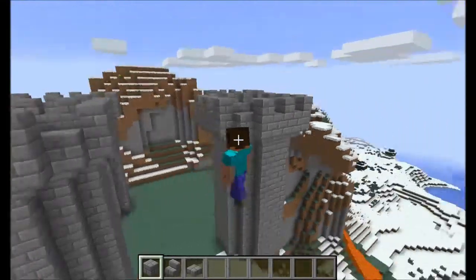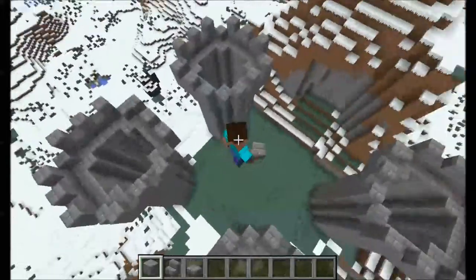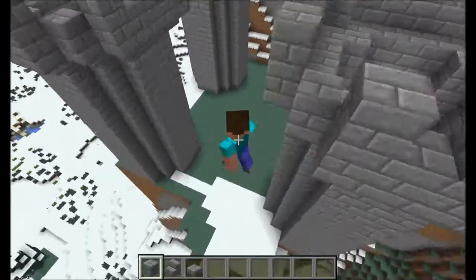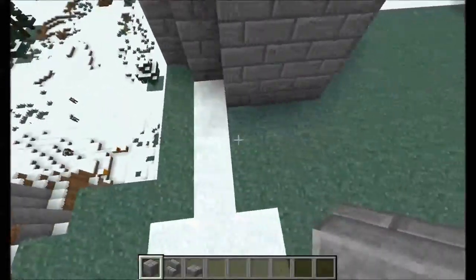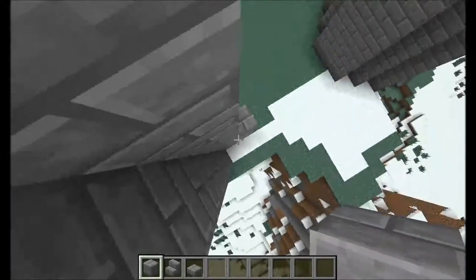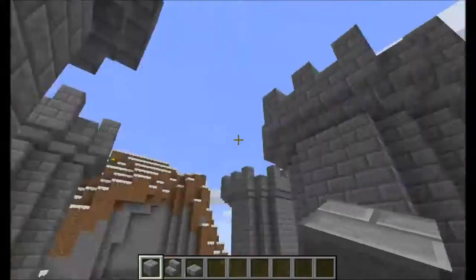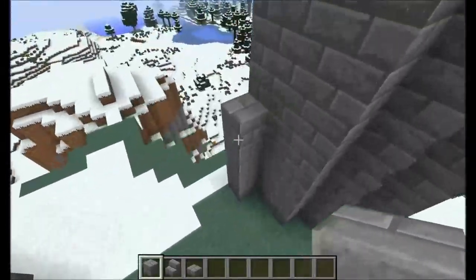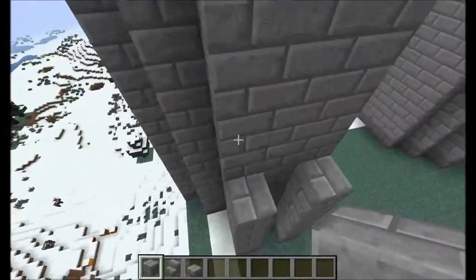Alright, so we have all our towers done here and we've used up all the space. So now the first thing to do is connect them with walls. I find the easiest wall to start off with is the gatehouse. You want to make sure your walls aren't at the same height as the tower, because that's not a wall — it's something. The wall should be about two-thirds of the height.